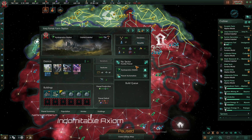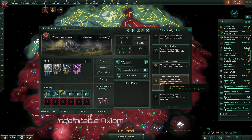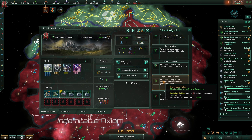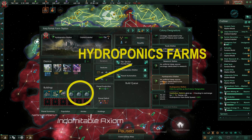Then we have agricultural habitats. To make one, just pick an empty planet and set designation to hydroponic station. You must do this to have your habitation districts produce food. Build only habitation districts once this is done. Build a holotheater, a food processing facility, and then fill the remaining slots with hydroponics farms.